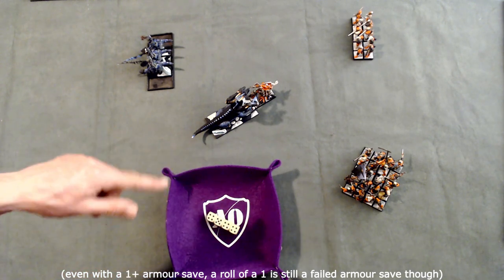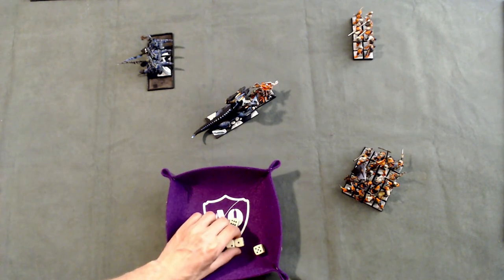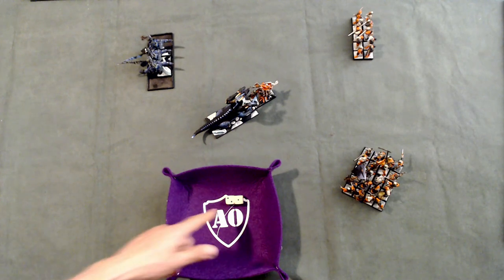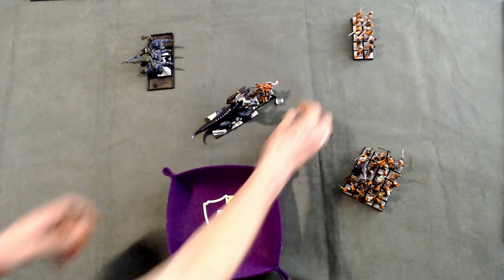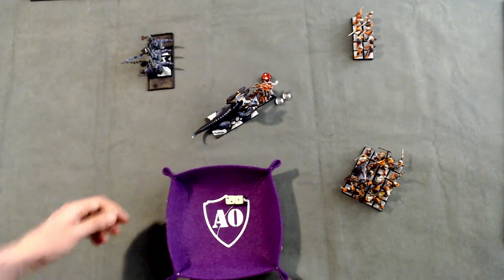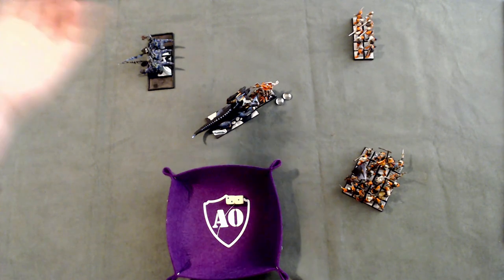With Armor Penetration 2 the Marshal's armor save becomes a 3+, meaning I need a 3 or higher on all dice to prevent wounds. Rolling a 1, 2, 5, and 6 — the 5 and 6 are good saves, but the 1 and 2 are not, so the Marshal takes 2 wounds. You can mark wounds with tokens, special dice, or rubber bands attached to the model — rubber bands are arguably the best method since they don't get confused with other dice and can't tilt over.